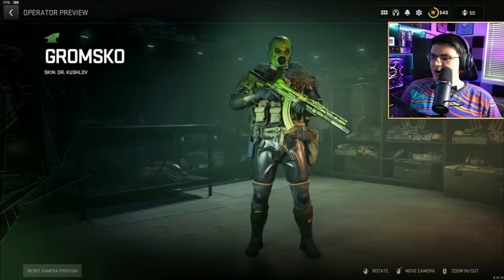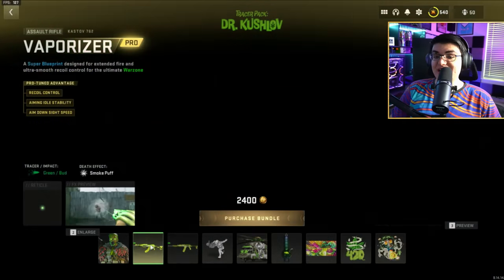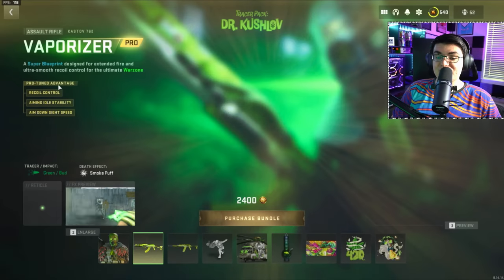The first thing we get in this bundle might be even more interesting though. It is this operator skin which appears to be animated, with a bunch of stuff going on. We will see that in third person in game. Then we've got the Vaporizer for the Castoff 762 — a lot of different stuff going on, and we'll have to make sure to test out all those different effects.